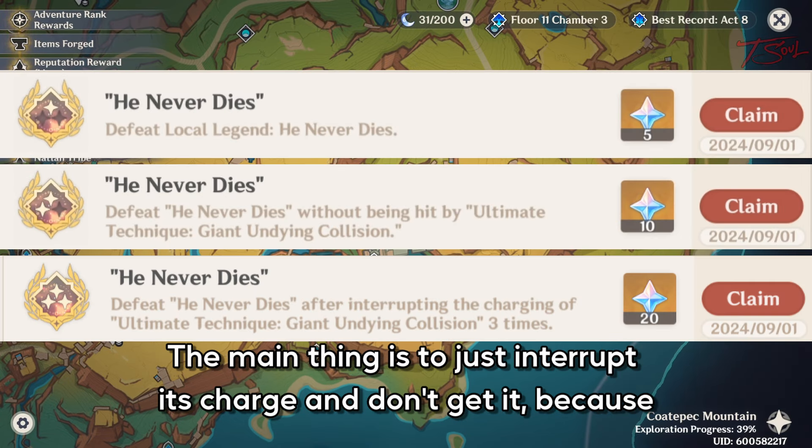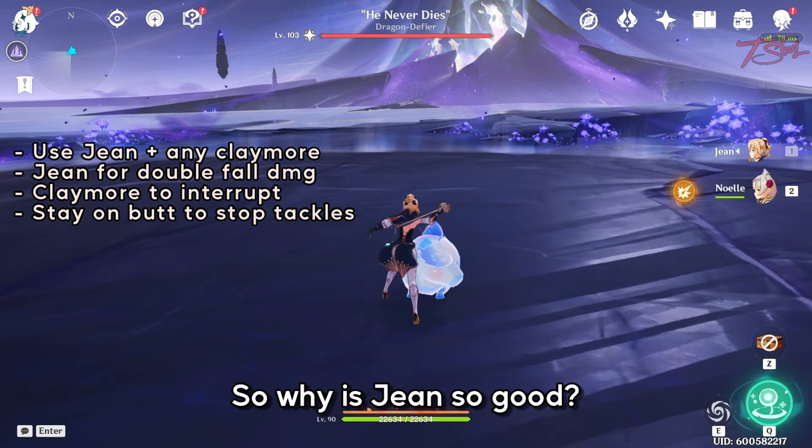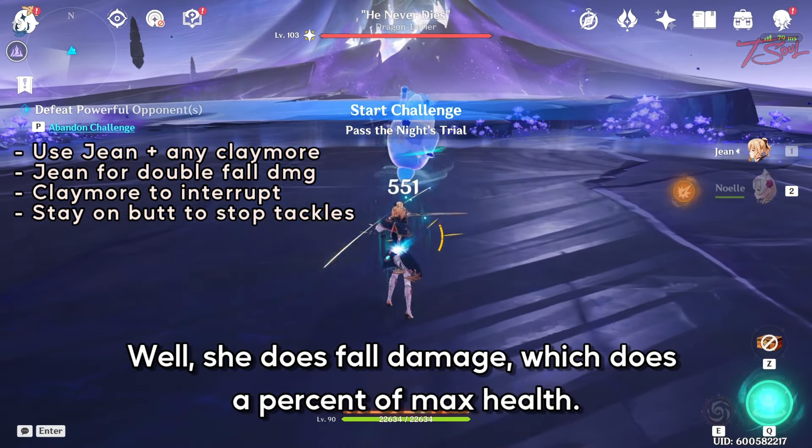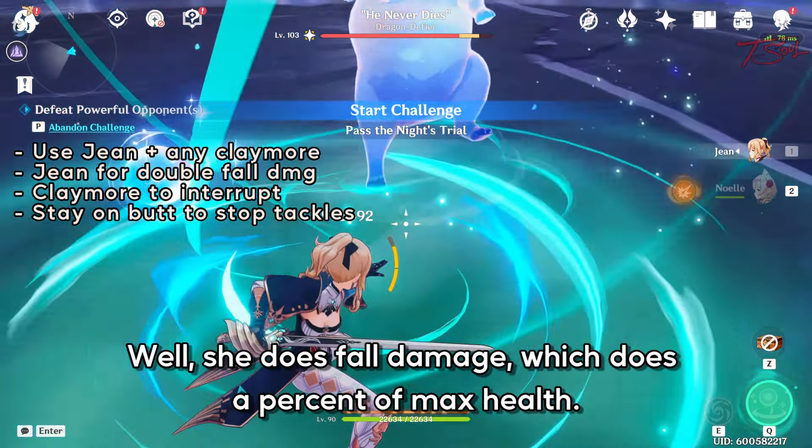The main thing is to just interrupt his charge and don't get hit because it does a lot of damage. So why is Jean so good? Well, she does fall damage which does a percent of max health, so you're always going to do high damage.